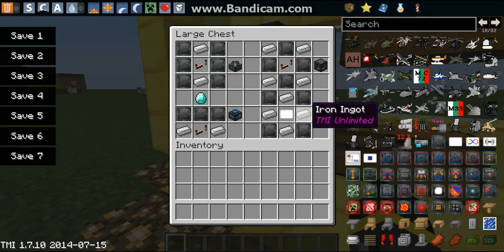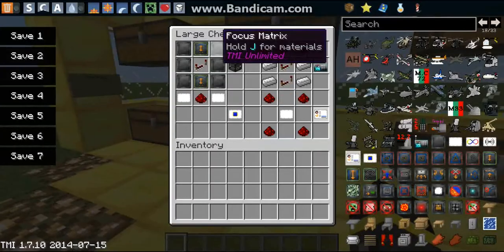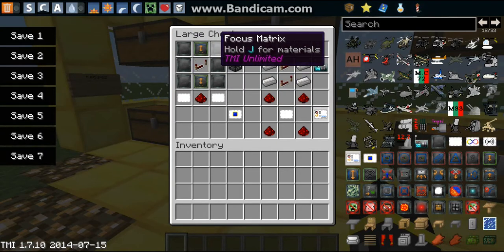For the biometric identifier you need four focus matrices, four iron, and one blank card. You can press J in this mod to look up materials. We've also got the force mobilizer which needs six focus matrices,